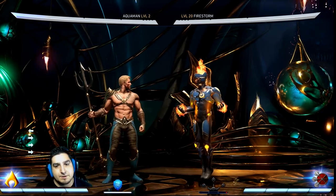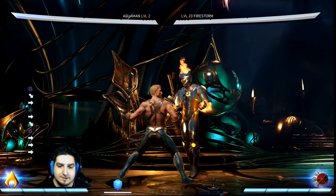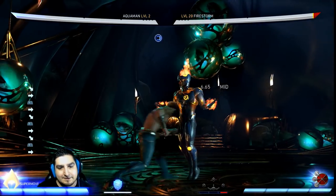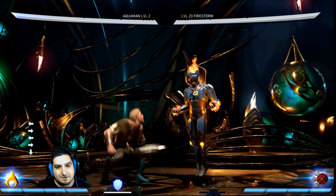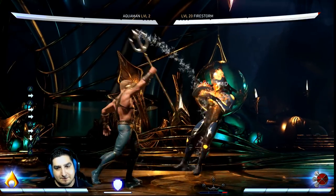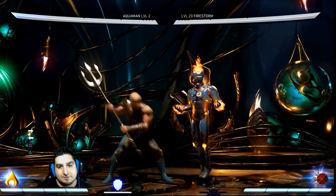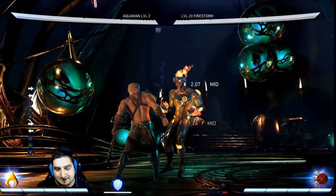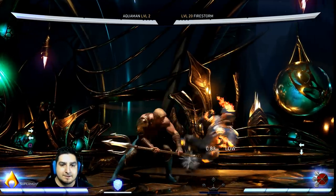So the first string: if he does this right here, he can do the down 1 afterwards, and of course the down 1 leads into the trident rush, which is safe — I believe it's minus 5 — and a lot of Aquaman players will just try to do that right into the down 2 afterwards. To avoid this situation, I like to push block this string before the very last hit. You eat the first two hits and push block the last one.